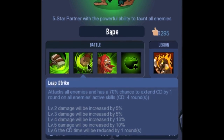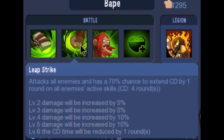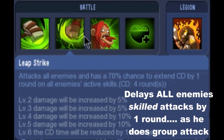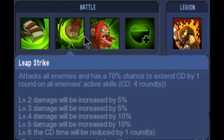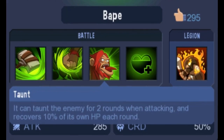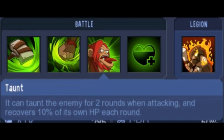Green has the same first ability — Bash. His second skill is called Leap Strike, and this is actually another really interesting attack. He attacks all enemies, and I believe if it's a critical attack it extends the CD of all enemies — that means they can't come back and attack right away. And then he also has Taunt as well.